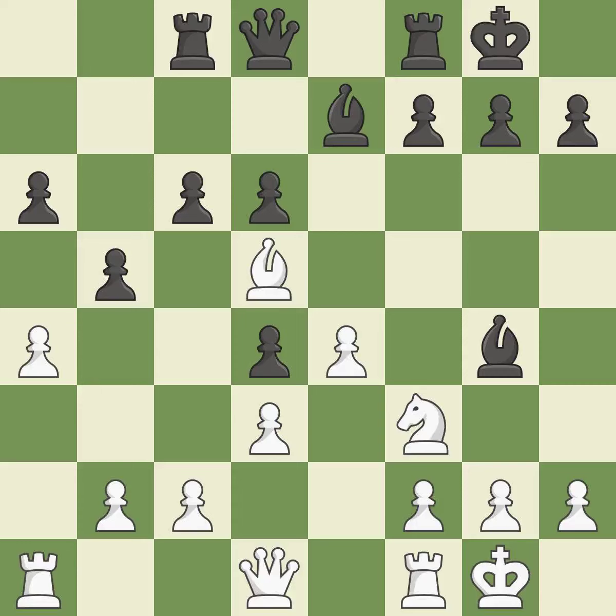The opposing Bishop is kicked by a Pawn and must now move or be captured. This move puts the Bishop on a safer square. This secures a Pawn. The Bishop backs off.